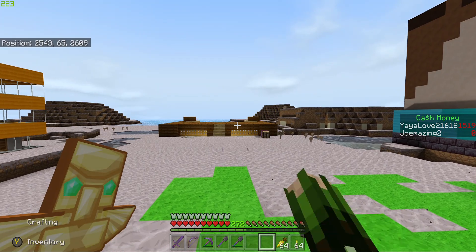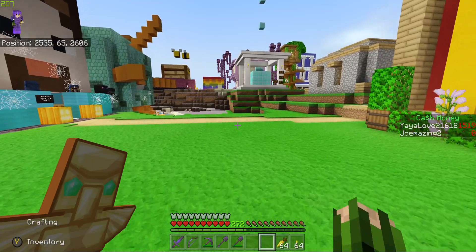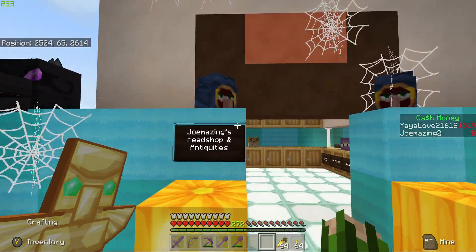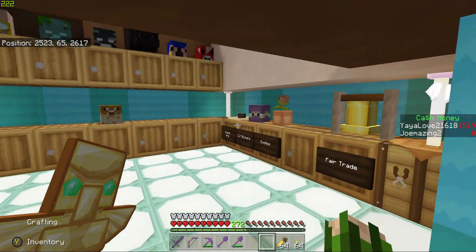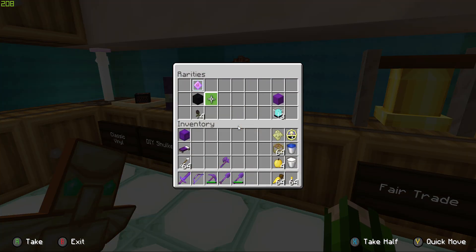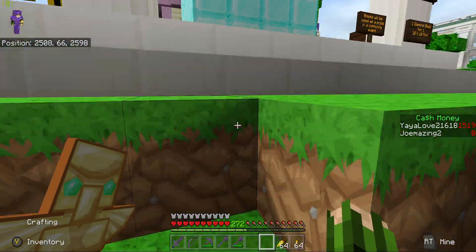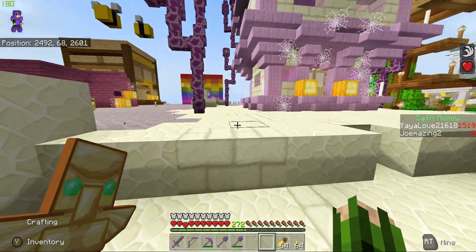Back over here we have Worm, who's a new player since the last video — he's building a shop there. And then this is Joe's Amazing Shop; I believe he's new as well. His is a head shop so he has all kinds of really cool mob heads in there. We're using Foxy's mob head add-on. He also sells his exotics which are beacons with roses, crystals, that kind of stuff.